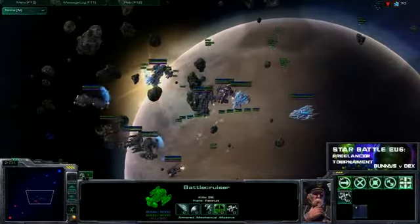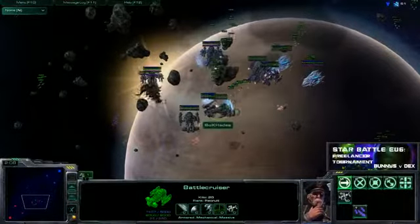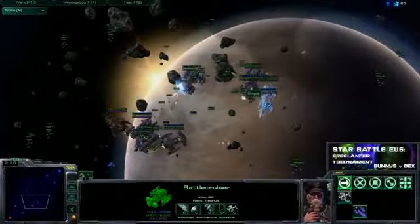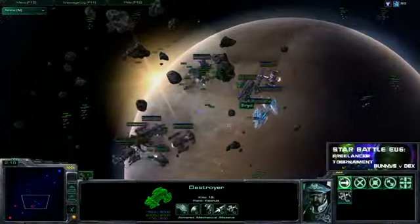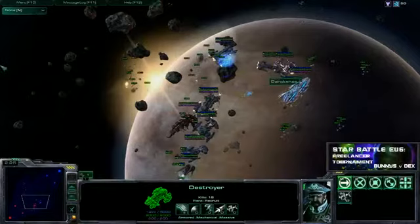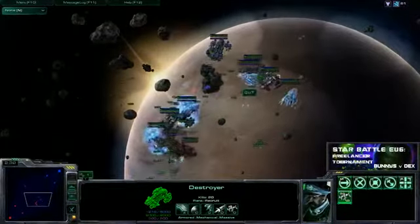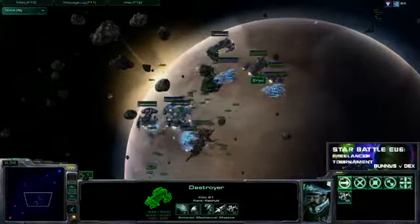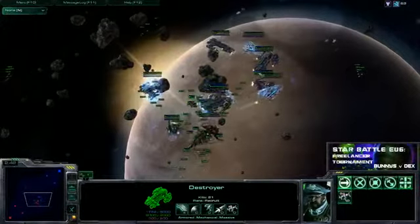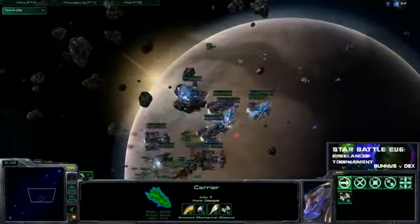Sorry for the crunchy noises, folks — munching on toast, very healthy. So more of a push by Dexterity now with the double destro. Double destro is pretty cool because both these guys opened reinforced hull, which means they're going to be very, very hard to kill. Double destro is really a heavy advantage — you have a lot of pushing power. One destro's shields get down, he goes back, the other destro can push, they swap — two of them is great.